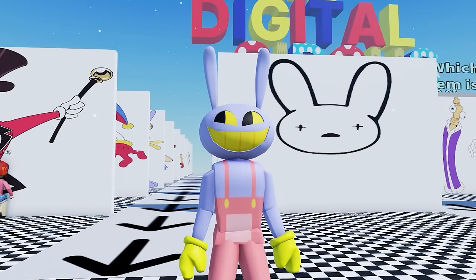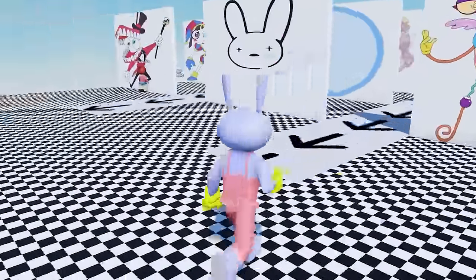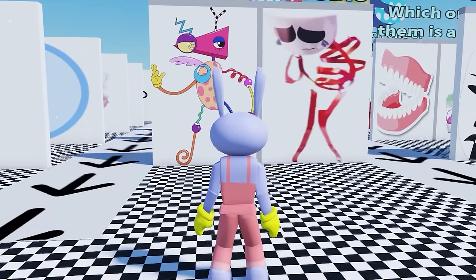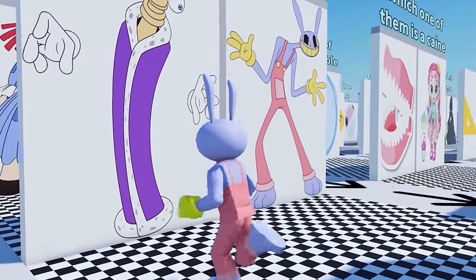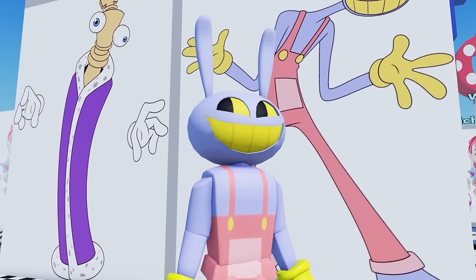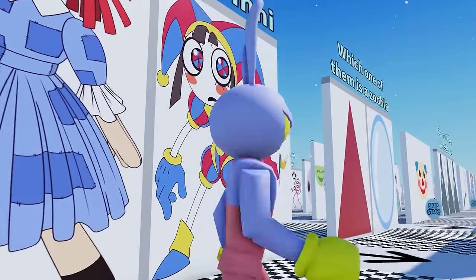Jax here, welcome back to the Amazing Digital Circus. It seems like Kane has a new adventure for us — it's a quiz! Let's see if we're smarter than Kane. Which one of them is Zubel? Well, it's this girl right here. Which one of them is Kinger? Clearly it's that guy — if this was Kinger I would be super confused. You are Kinger. Which one of them is Pomni? So far this quiz is really, really easy.